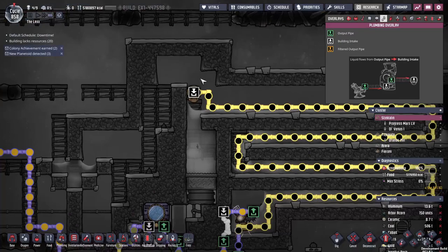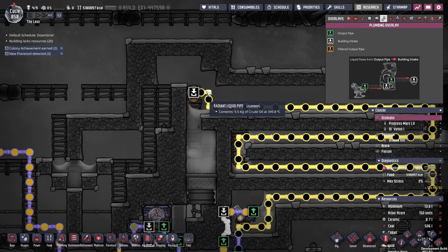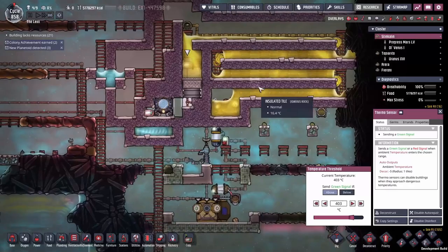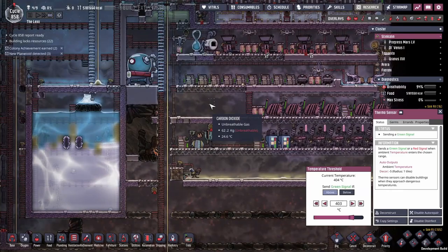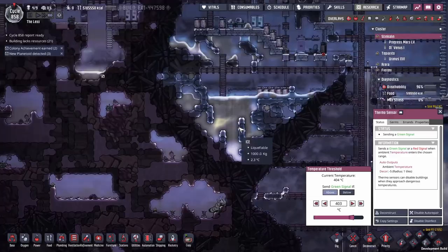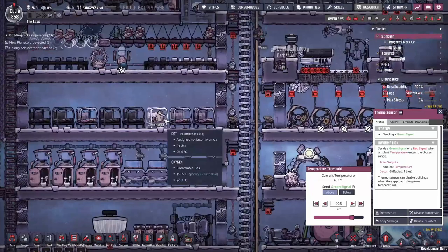The temperature efficiency on this petroleum boiler is absolutely excellent — look at that, 400 degrees. It goes between about 399.5 and 400 degrees, so we're pretty damn close to perfection. We only have to heat it up about 3 degrees before it hits perfect temperature — a very efficient choice. One thing though: we do need to start taking care of that carbon dioxide. It's hit 62 kilos, which is a lot of pressure. We'll eventually get some slicksters down here to start consuming it — we might need 40 or 50 of them, but that's okay.